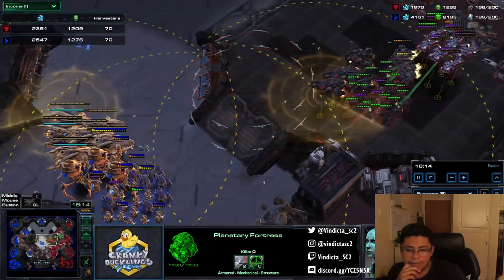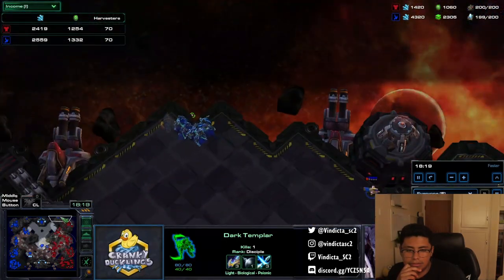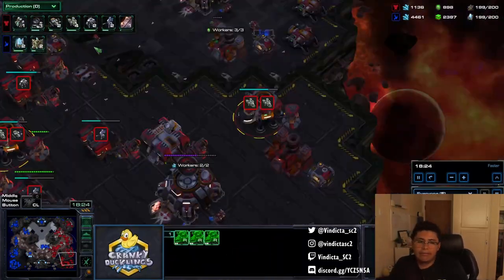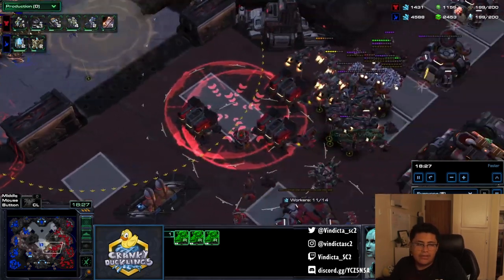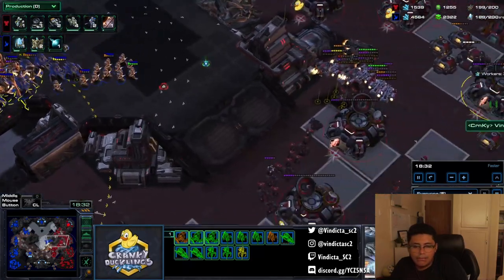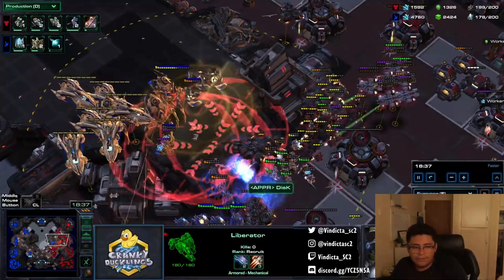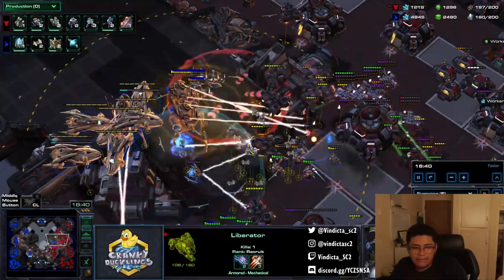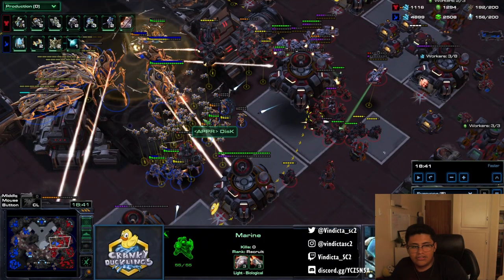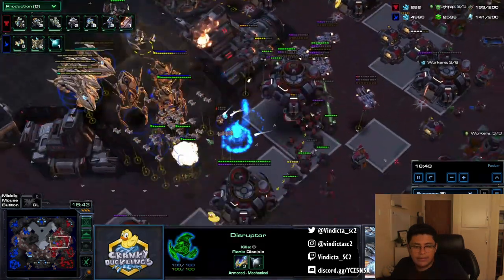The Protoss army is just roaming around — we anticipate that. So this is where my army starts to look more liberator-based. What happens is I use liberators to zone disruptors off the ground, and I also use them to kill the interceptors via splash damage. When he attacks in, my bio is positioned away from the colossus and disruptors so that my bio can focus on killing the interceptors without getting zapped.